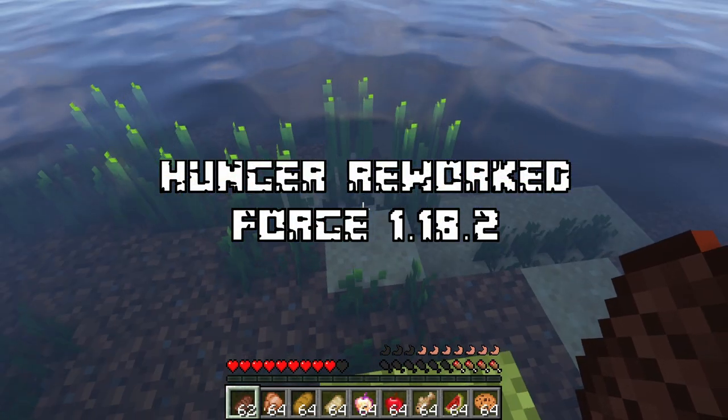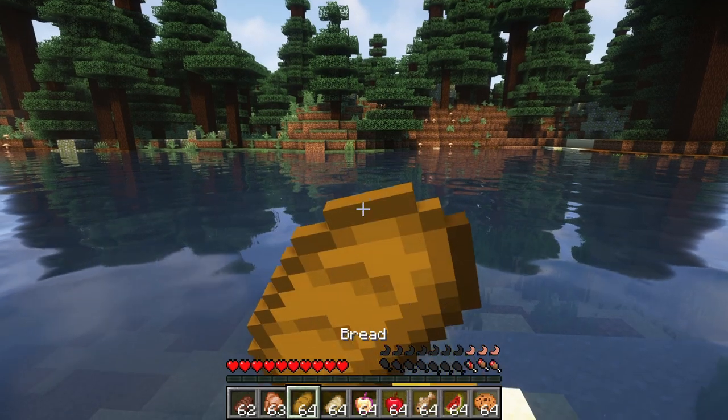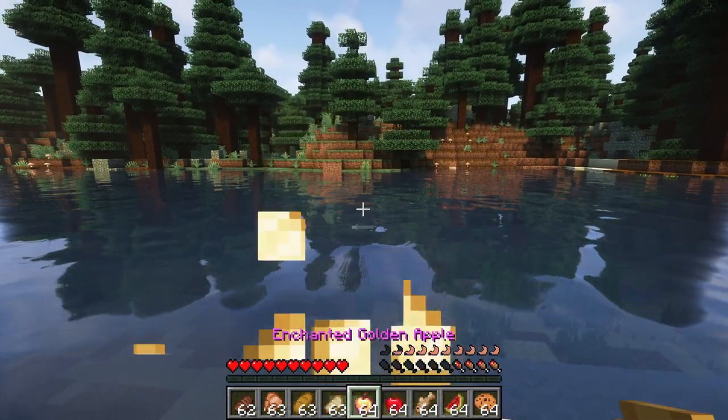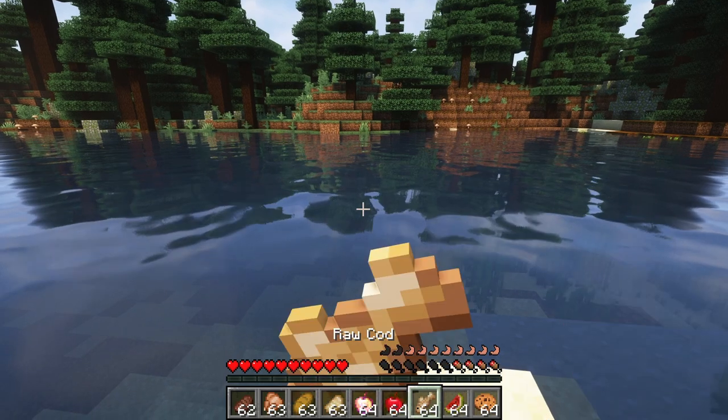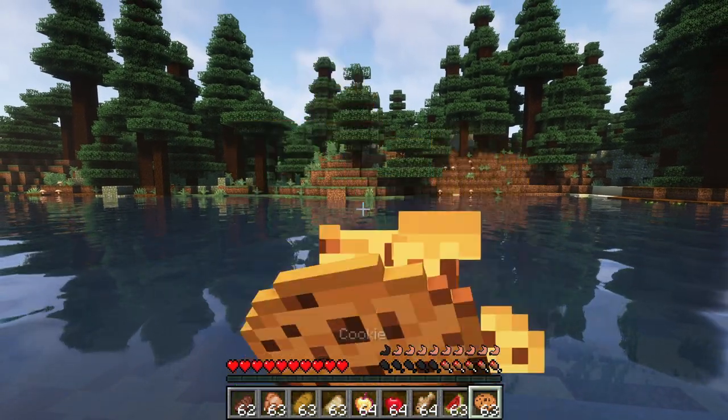The hunger bar is now separated into two bars. Consumed food first goes into the upper digestion bar, then as food is slowly being digested, the hunger bar will be filled as well. Different food will have different digestion rates, so it would be wise to experiment and find the best food to consume in different scenarios.